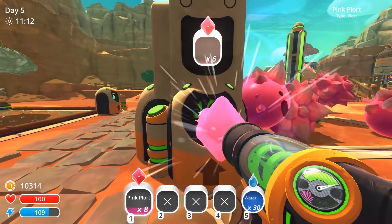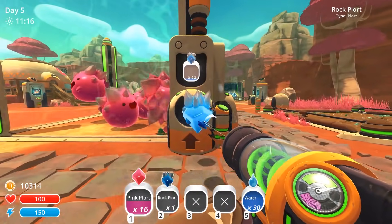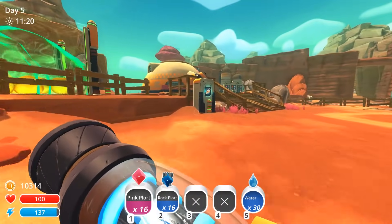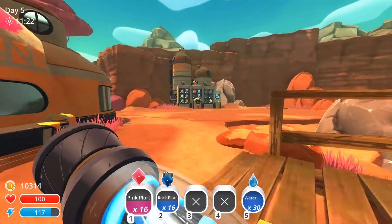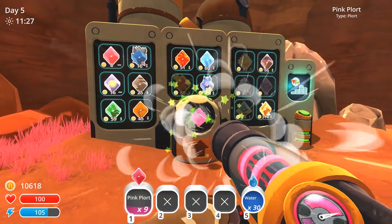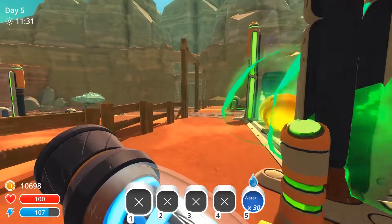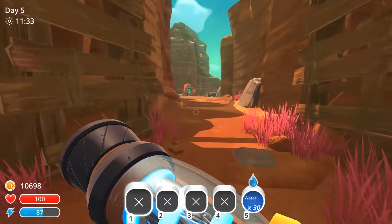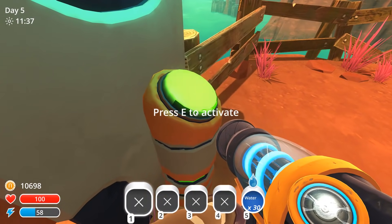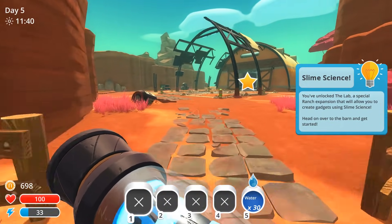And it looks like I was wrong — we actually have enough money already. So this is great. We're going to go ahead and we're just going to go get into the science area, because it's also going to expand the number of plorts we have, which will also help us in getting the next set of slimes we want to get. Let's go ahead and unlock this area — let's pay our 10 grand. Purchase. Okay, so now we've unlocked the lab.